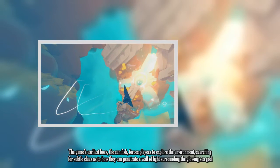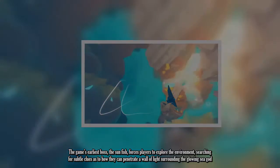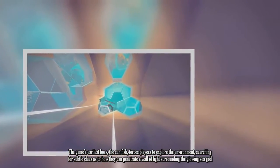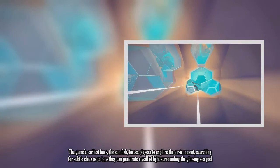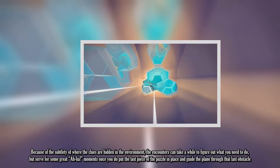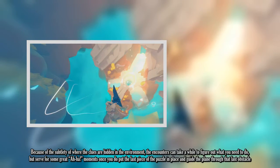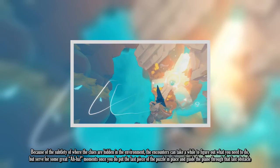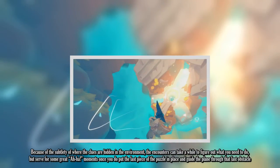The game's earliest boss, the Sunfish, forces players to explore the environment, searching for subtle clues as to how they can penetrate a wall of light surrounding a glowing sea god. Because of the subtlety of where the clues are hidden, the encounters can take a while to figure out what you need to do, but serve for some great "aha" moments once you put the last piece of the puzzle in place and guide the plane through that last obstacle.